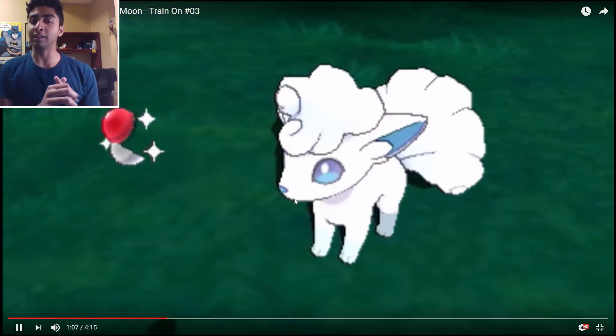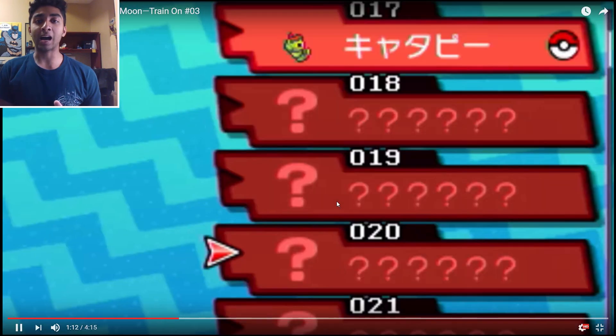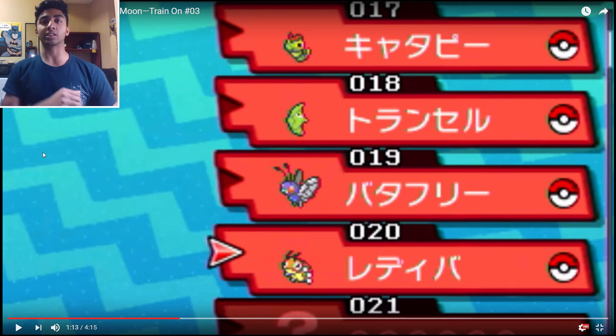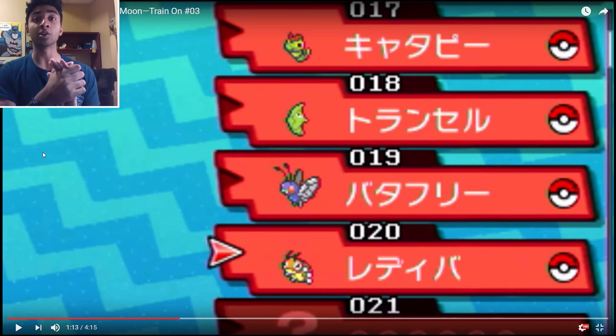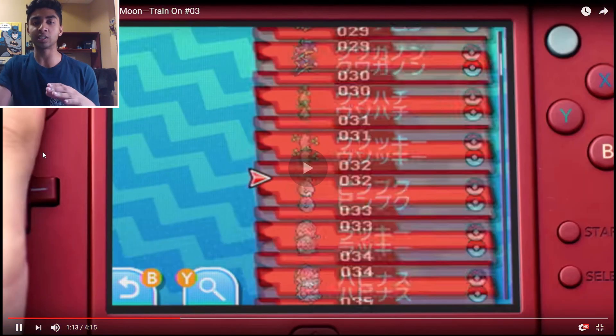Over here, as you can see, you find an Alolan Vulpix — nothing really new there. But over here, I just want to take you guys through this: as you can see, this is the Alolan Pokédex. Number 17 is Caterpie, so that means you have of course three of them. Nine of them are going to be the starters, and then you have guys after that. I'm just going to show the beginning of the Alolan Pokédex because although we do have all the leaked Pokémon in the game, it does not actually specify the order they appear. It specifies the order in terms of national Dex entry, but now for the Alolan Dex you can see the Caterpie line is first.